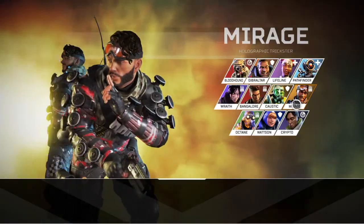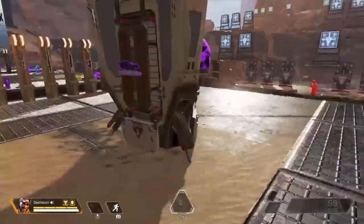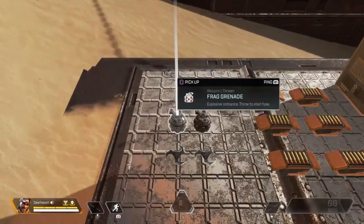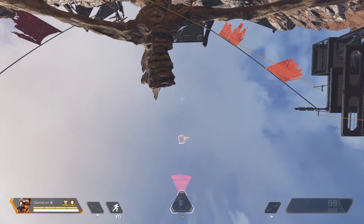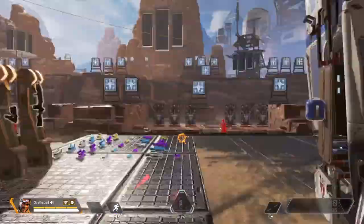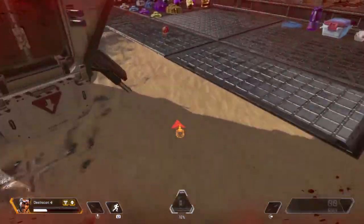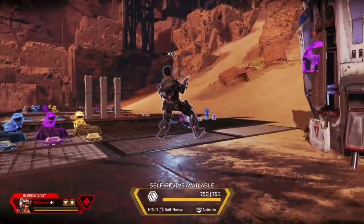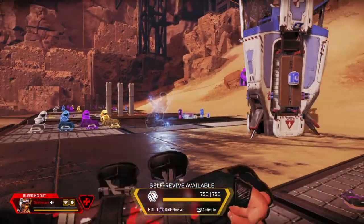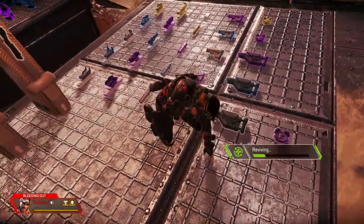Next up we have Mirage. I'll have to kill myself to show off his passive ability first. His passive ability is that when he gets knocked down, a decoy will drop while he cloaks and escapes. This is also a self-revive, though it takes much longer than a normal revive.